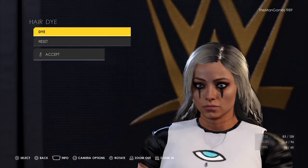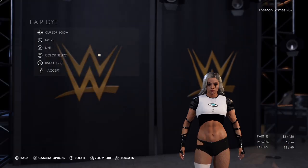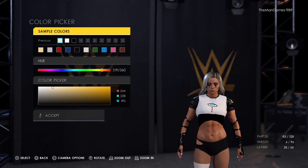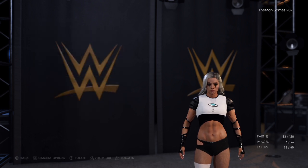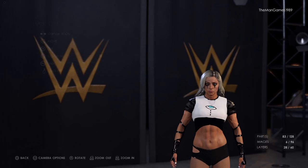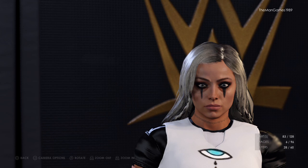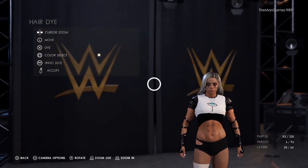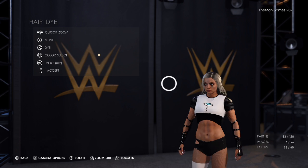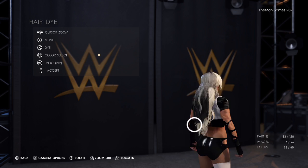First we're going to go into her hair. We're going to reset it to what it's already like on the game, then zoom out, click on dye, and click on square. You can see we've got this shade of blonde — a light blonde — which we'll make slightly darker. Look at the hue and the color picker to get the correct shade. We're pressing L2 and holding the cursor down to make the circle bigger, then going over the hair and pressing X to dye.